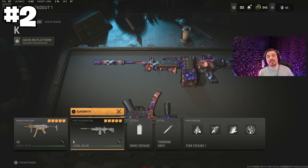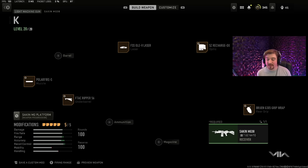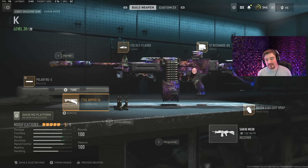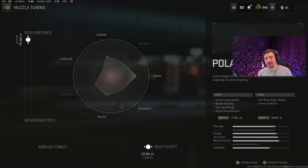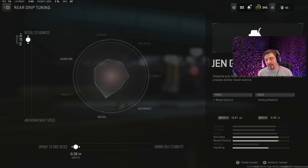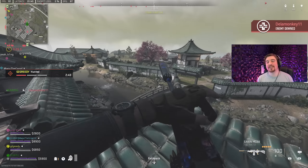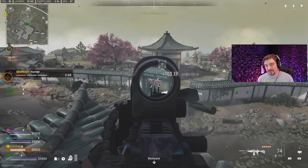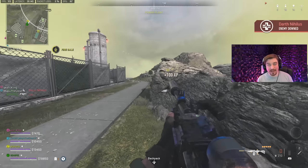Number two on the list is the Sakin LMG paired with the Lachmann Sub. The Sakin LMG is another gun that was actually pretty good before the Season 2 update, but people are now starting to realize it since the RPK was nerfed. It's very similar to the RPK in almost every way — the only real differences are that it takes a little longer to reload and it's just slightly more sluggish overall. Still, if you build it right and have decent accuracy, this thing lasers accurately up to around 200 meters. As an LMG, it doesn't face the same control issues that ARs do at distance.